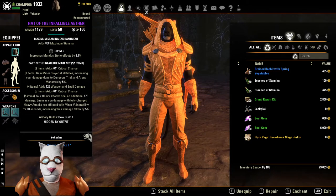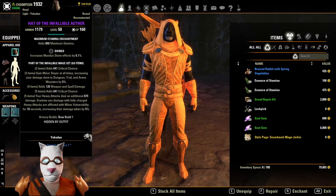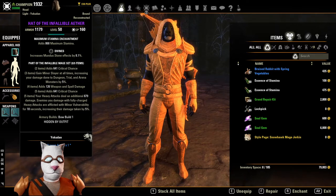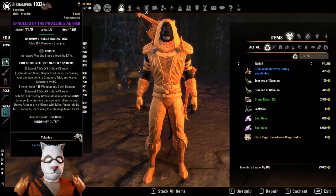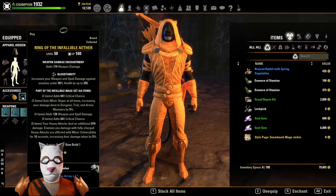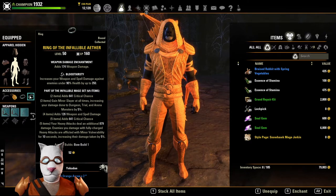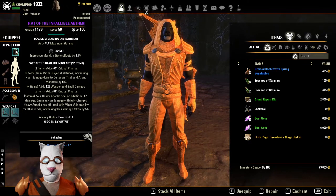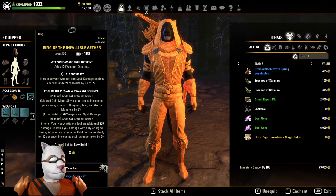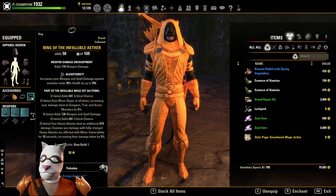Right off the bat you might be saying — oh my gosh, it's a light set for stamina, we probably want medium. Yeah, you definitely do want medium. So what we've done is gone light with the head and the shoulders, and then put the rest of it on jewelry. When you put stuff on jewelry like that, you don't have to worry whether it's heavy, light, or medium — it doesn't matter.